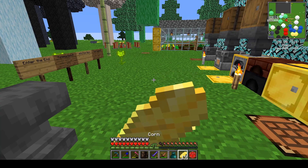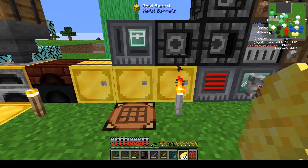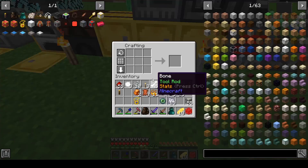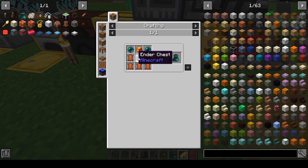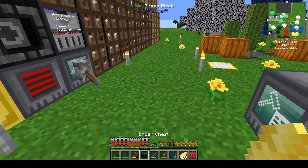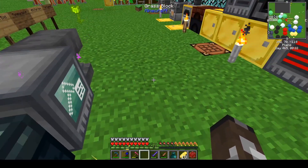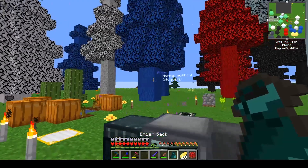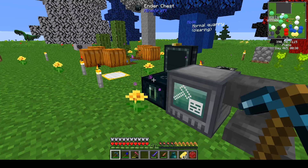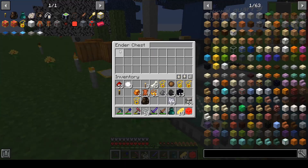Now I should be able to make an Endersack. I have to make an Ender Chest first — do I have ender? Yes, I do. Let's make an Ender Chest and keep it safe. If I open this and put this in there — Ender Chest, great. I guess that is all great.